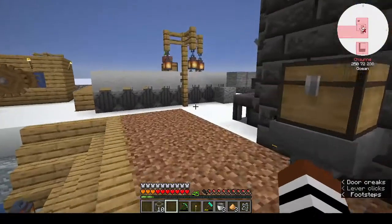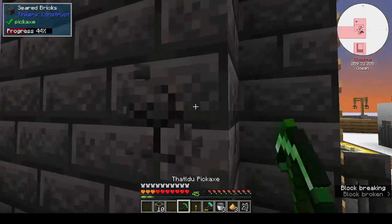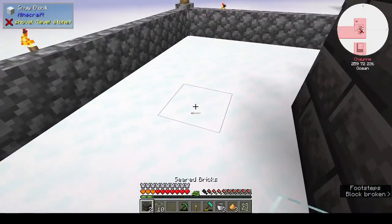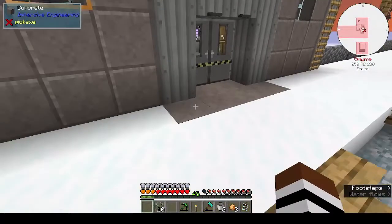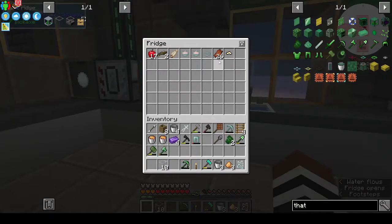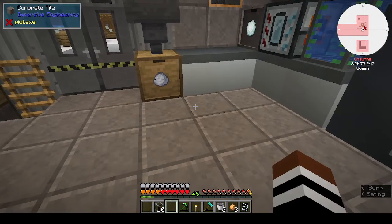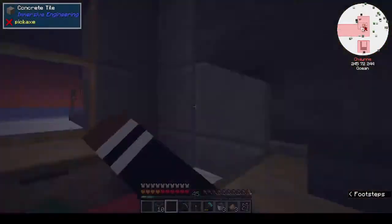I went into the smeltery, broke out a couple of blocks, stood in for about 10 seconds, and ended up with enough blood to make three slime balls — with very minimal damage to myself. I only lost a heart, so it wasn't too bad. I thought I would have been closer to dying. So now we can start Immersive Engineering.